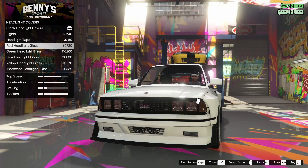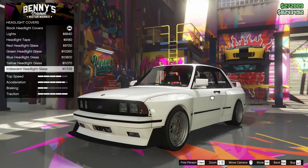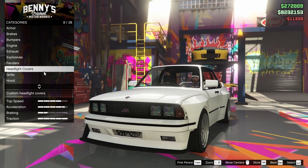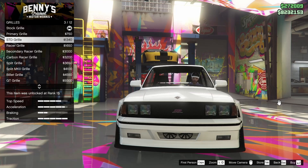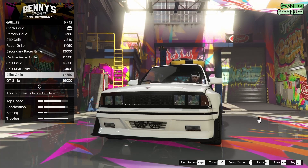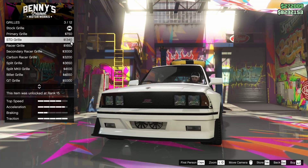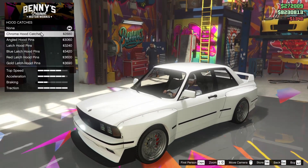We can add some more lights onto the car and also go for some tape. We can change the color of the headlight glass — let's go iridescent, I think it kind of adds something to the car. For the grill itself, we can go for the standard grill or the racer grill. There are a lot of really good looking options, but I think we're going to go for the standard grill because it's just the cleanest looking.